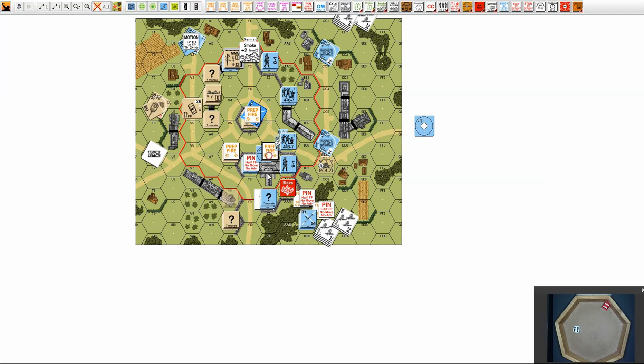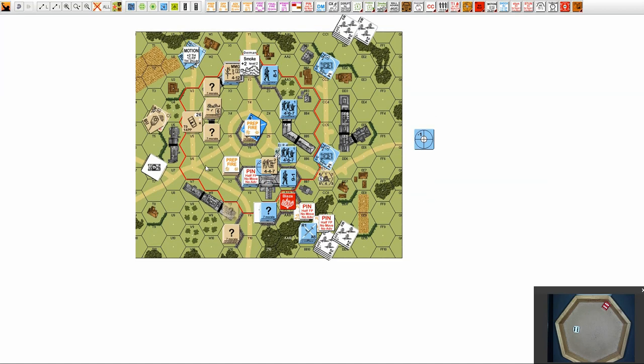So then this guy will have to fire, but actually he is not — he will try to get away from there. So there are no other fires from the British. No effect, so instead we go to the movement phase.